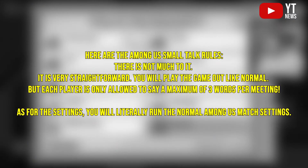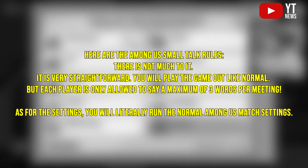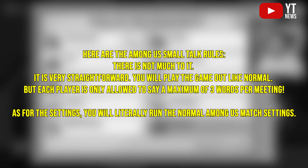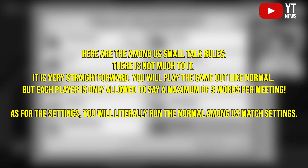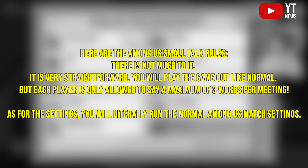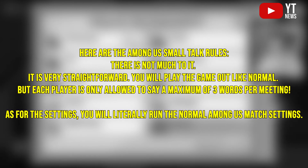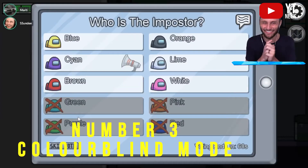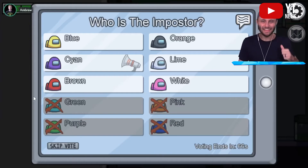Here are the Small Talk rules — it's pretty straightforward. You play the game like normal but each player is only allowed a maximum of three words each. As for the settings, you literally just run a normal game of Among Us. You don't really need to change any settings.